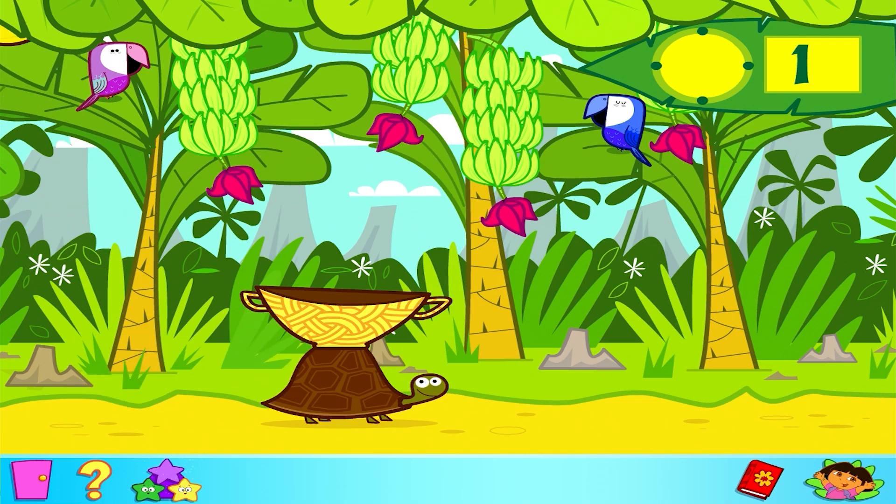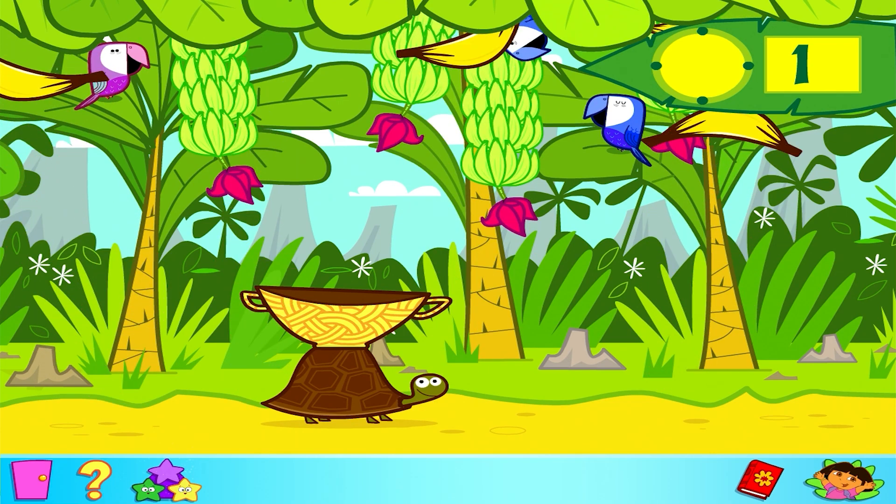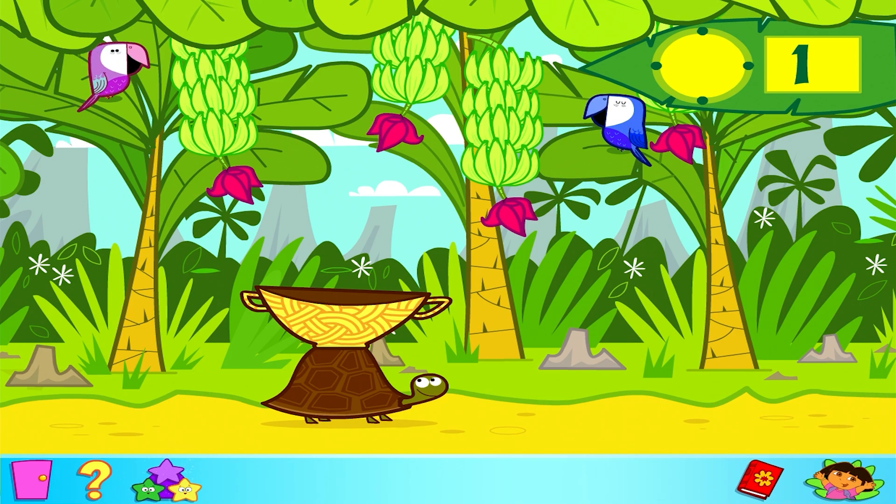Grande! For big. And pequeño! For small. But watch out for the black bananas — if you do catch one, your score will go down. So watch out. We'll count your score up at the end and see how you did. Let's get started.